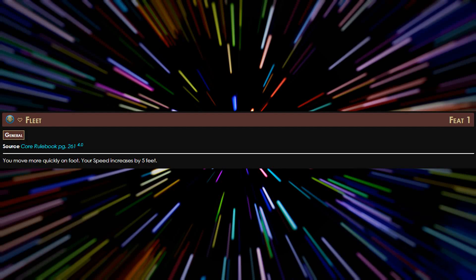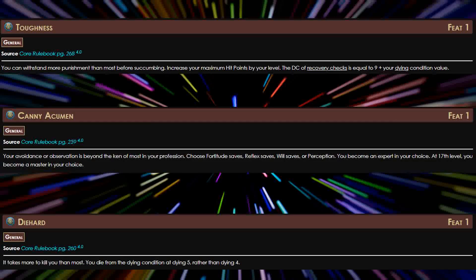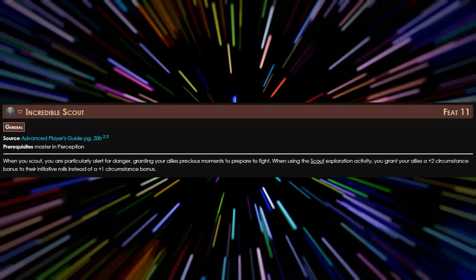Now it's time to talk about General Feats. You can take these in any order, but these are the ones you should take for this build. First up is Fleet, because we want to be as fast as possible. Then we'll be taking Toughness, Die Hard, and Canny Acumen — specifically for Perception. We'll talk about why when I get to the teamwork reports. And for our final General Feat, we'll take Incredible Scout, since we'll be scouting ahead a lot given how fast we are.